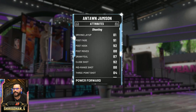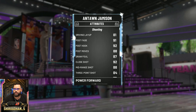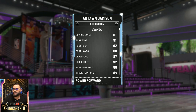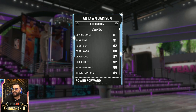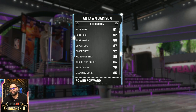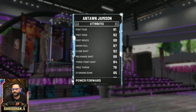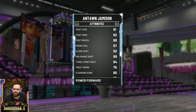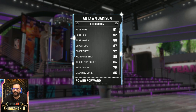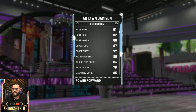As far as the stats: 81 driving layup, 91 post fade, 92 post hook — those are all good. 88 post moves, pretty good. Draw foul 87, not the best. Close shot 92. Midrange 88, three-point 84 — he's gonna need a shoe and a coach to get that to the 90s. With a shoe that's three more, so 87, and then a coach can give him five, that's 92 — not too bad. 76 free throw, not the best.